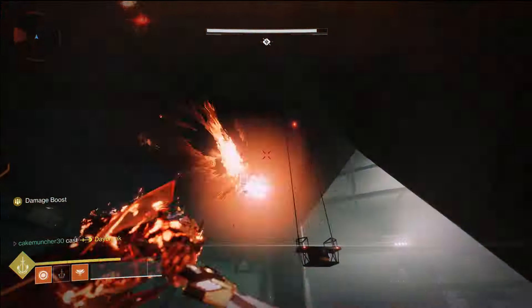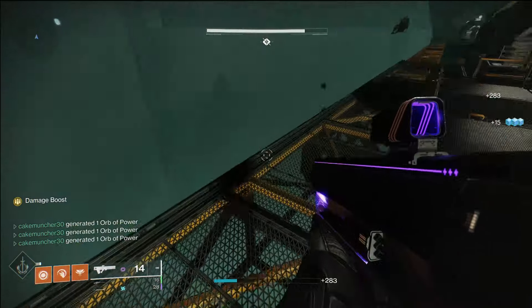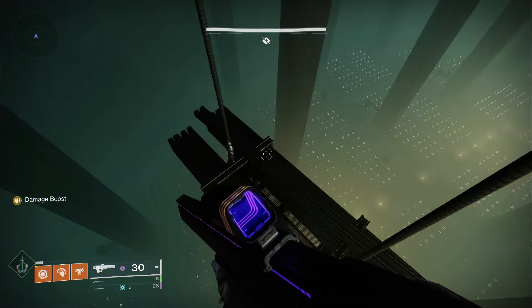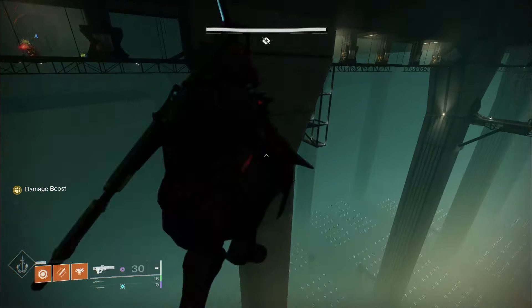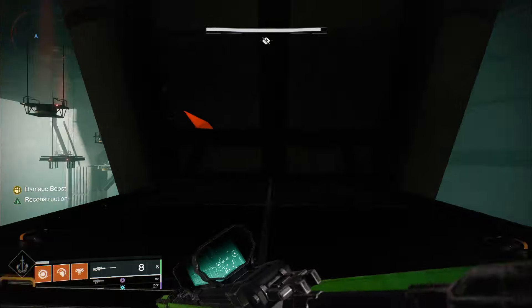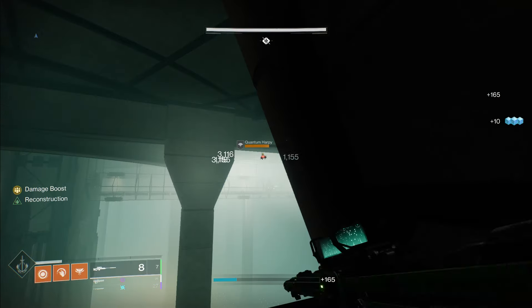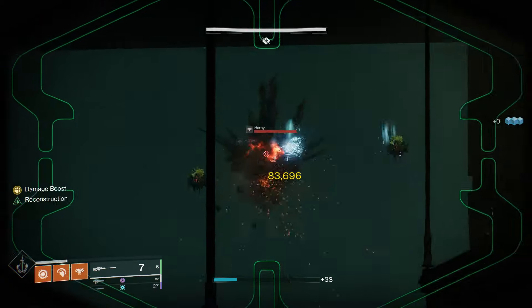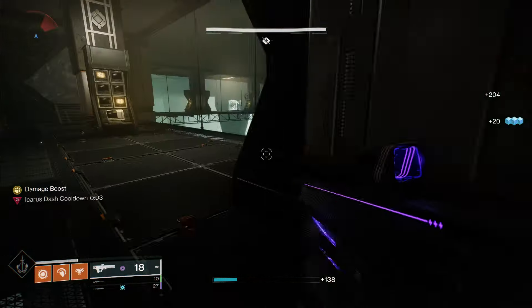Here you'll see me killing enemies around the traversal section. It's definitely worth shooting the hydras because they will shoot you in the middle of your jumps and knock you off course. You can definitely run through here without killing a single add, but I'm trying to go solo flawless so I take my time. You don't need an Eager Edge sword, but I found it really difficult on my hunter without one — it was a big help. I died about ten times on my first run trying to do that jump; in the end my friend had to pull me through.